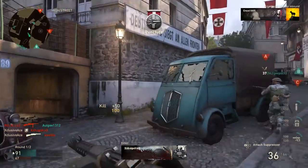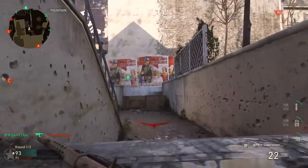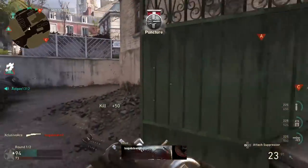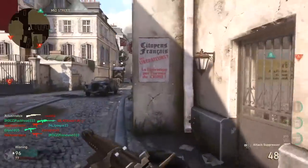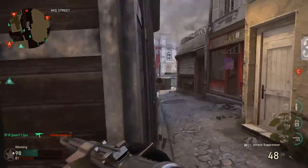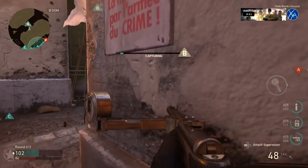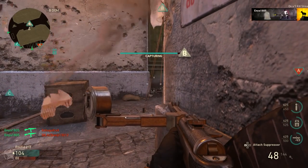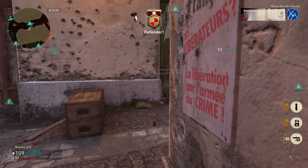Taking it one step further — something I do every single day — head over to the Quartermaster. This changes based on whether there's an event or not, but essentially we want to look for contracts that award supply drops. During the Resistance event we have six supply drops we can get every single day for completing six contracts. These will cost armory credits up front, but as long as you're completing them it pays off in the long run. With duplicates from supply drops this is where it really depends on how many items you have on your account and a little bit of luck.